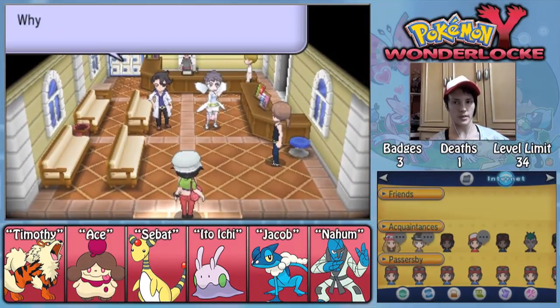I was going to say we could talk to that one girl that we get a different TM from every day, but first we have to talk to Professor Sycamore and Diantha.